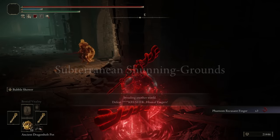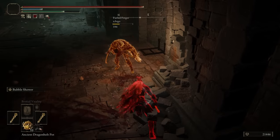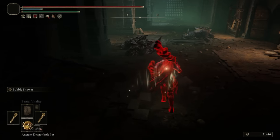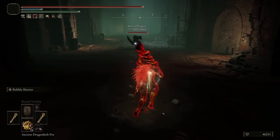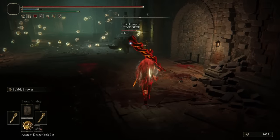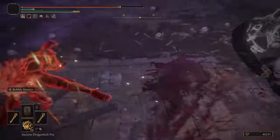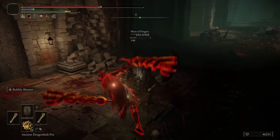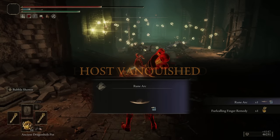Moving into the third invasion, I'm in the Subterranean Shunning Grounds. He thinks I'm AFK — surprise! AFK strat. I love that he was sneaking, but no — I was the sneak. Hello there, Crusher. Face the bubbles. Jump into them. I will honor you with a duel, even though that's not what ended you.